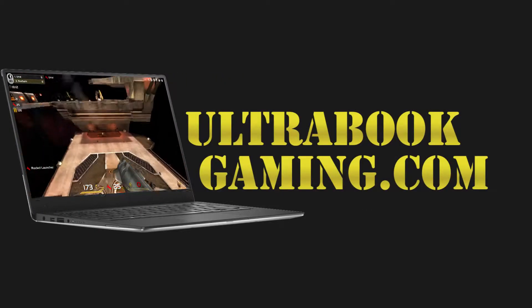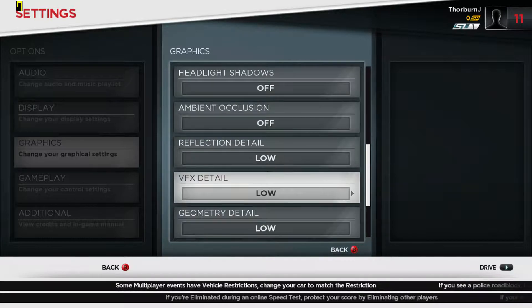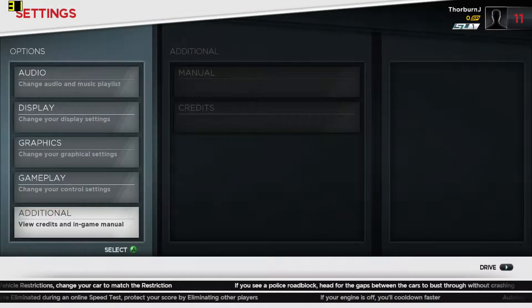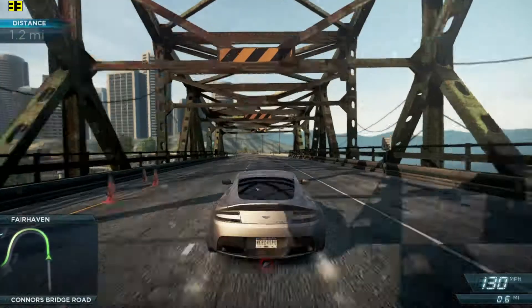Hi, I'm James, and in this video I'm taking a look at Need for Speed Most Wanted running on Intel HD 520 graphics in a Core i7-6500U. You can see here we are running at 1366x768 and low detail settings. This is the later Most Wanted made by Criterion, of Burnout fame.